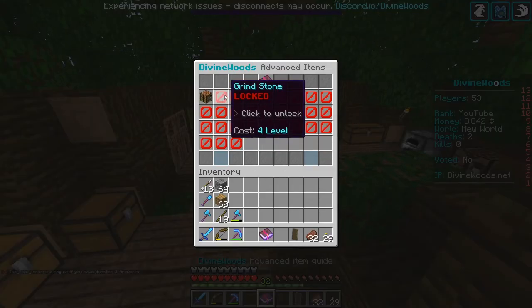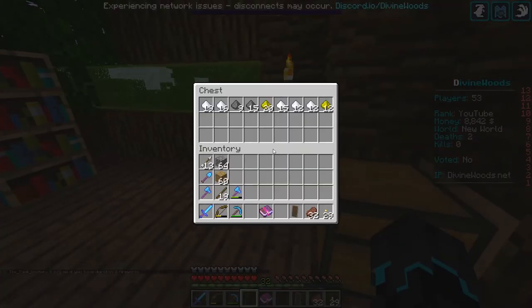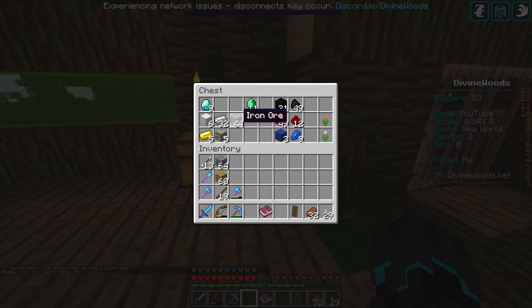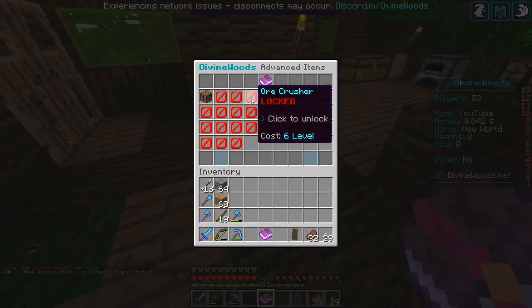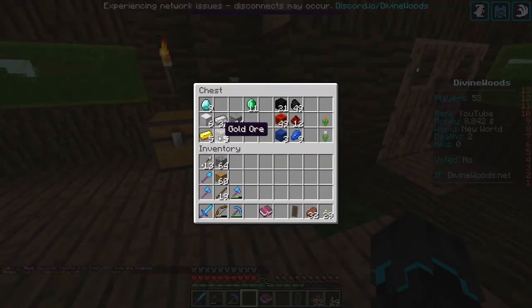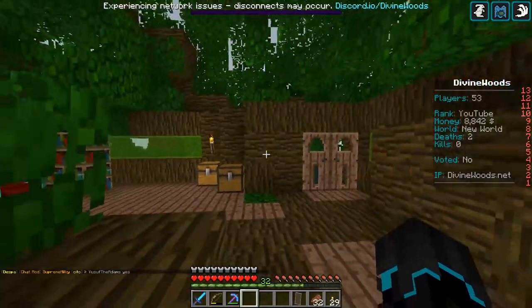Specifically, I want to get started with the smeltery because I have a bunch of these weird dusts and I want to convert them into ingots. I've also done some off-camera mining and I have a bunch of resources. I believe there is a grindstone ore crusher which can crush ores and make you get duplicates. I'm not sure but we will find out. I also want to develop the treehouse even further.